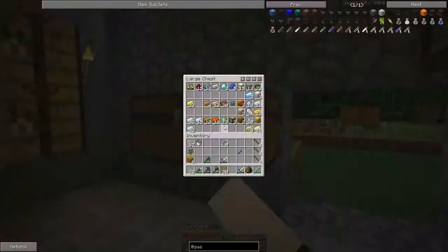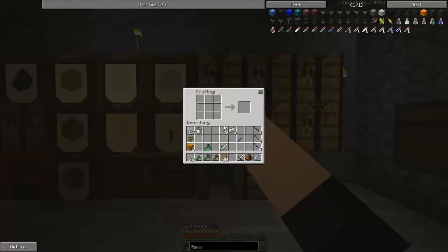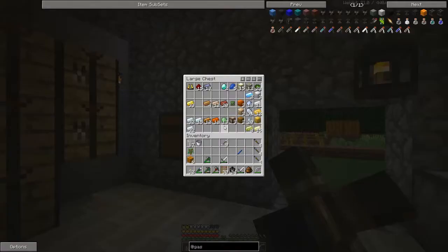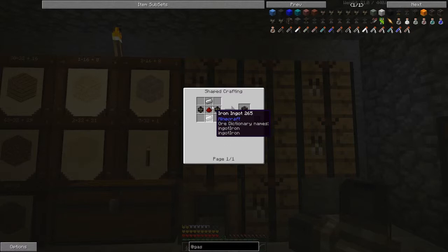So I made it down safely. I've only got three iron here. So that's how you make gas pipes, and you can see I got it right here. I need two more iron.